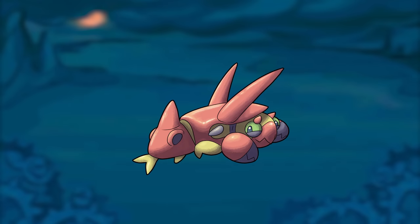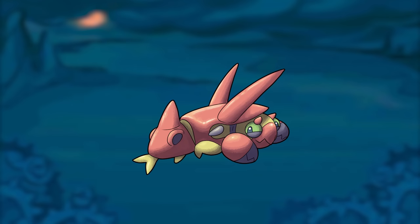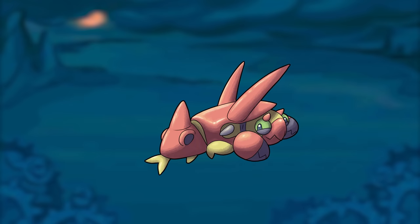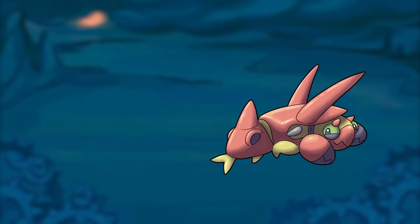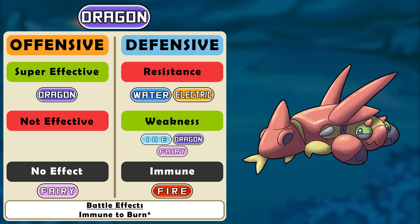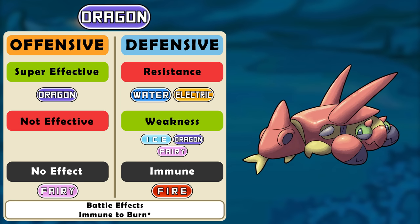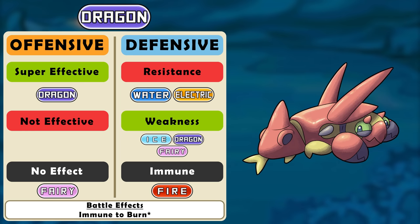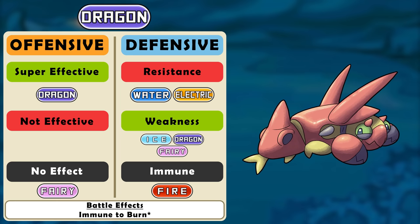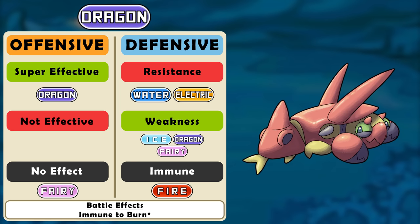Dragon type: offensively, steel is gonna lose another one of its nonsensical resistances. You could say it's the sword slaying the dragon, but we need to bump steel down and bring dragon up. Other than that the offenses are exactly the same. Defensively it no longer resists grass — this made no sense especially when you think of the fairy type as being tied to nature. But the dragon type is gaining an immunity to the fire type, continuing to play up the reptilian weakness to ice along with referencing how in many cultures dragons can breathe fire anyway. Its battle effect is also to be immune to burn, and a fire dragon type can get burned but nothing negative happens.